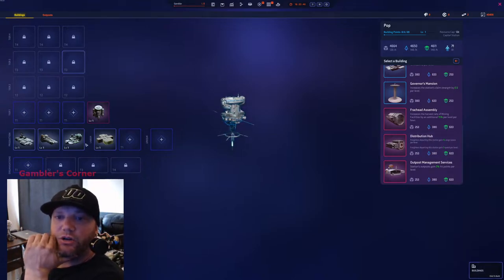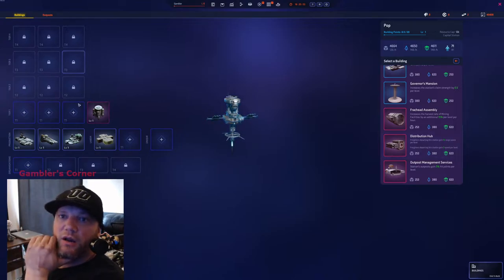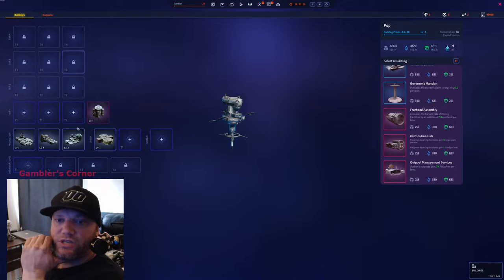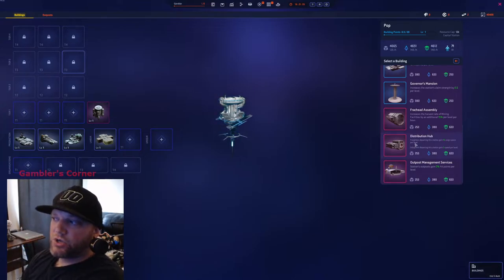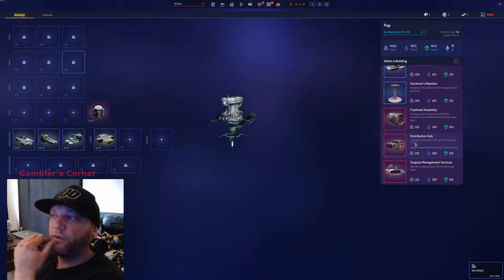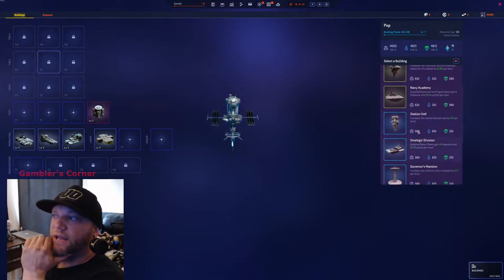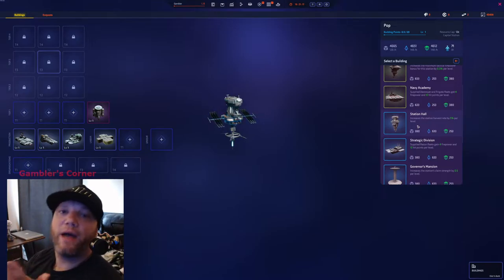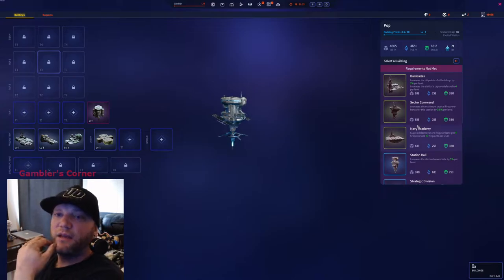Going into tier three buildings — if you're keeping your starter and staying at this location, you want Distribution Hub. This buffs your freighters leaving from here. If you're heavily raiding and getting flares, the passive resources that build up here, you want to be freightering them away to your new area. So Distribution Hub for freighting resources away, and then looking at our other options — Station Hall for passive resources.